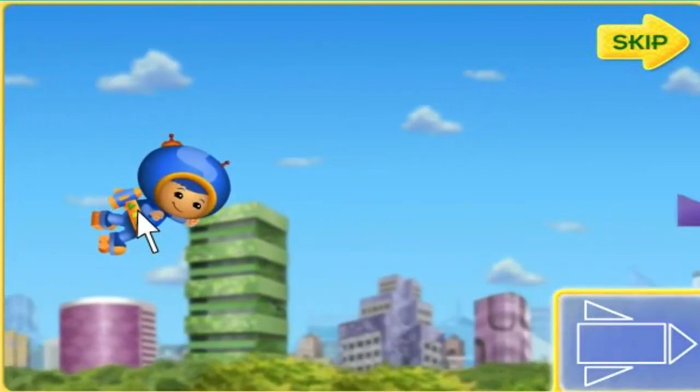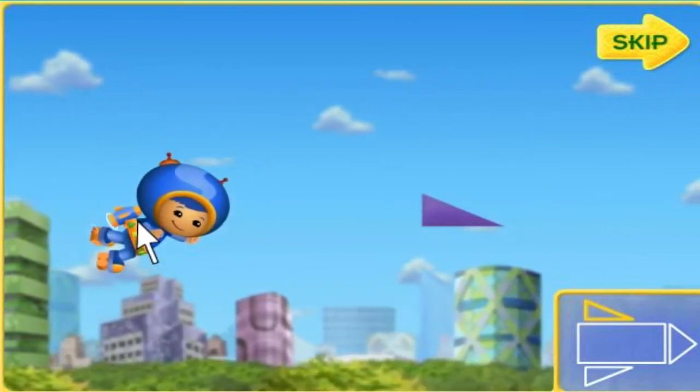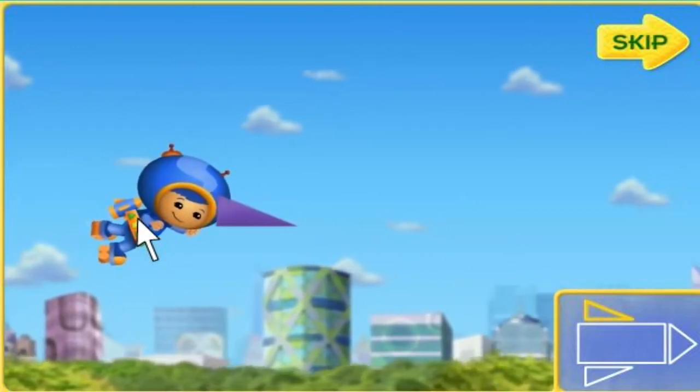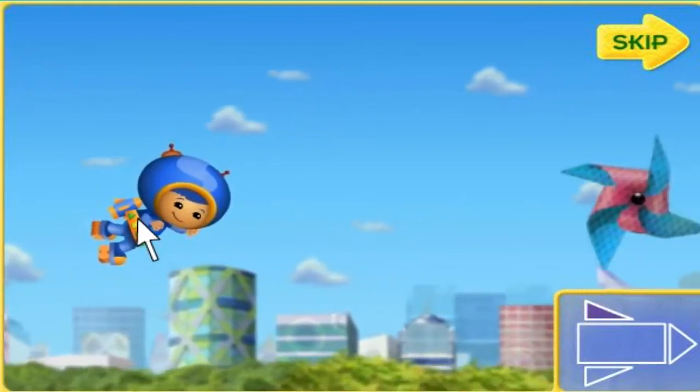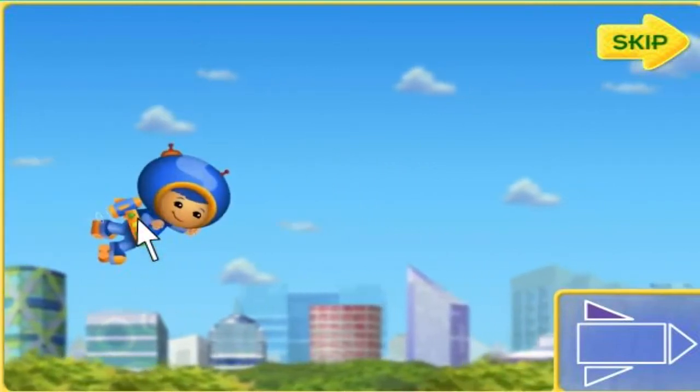The blueprints will show us the shapes we need. I'll zoom through the sky with my super jet pack. Move me up and down with your mouse to help me catch the shapes. Oh, and if we catch a pinwheel, I'll do my special loop-de-loop. Ready?